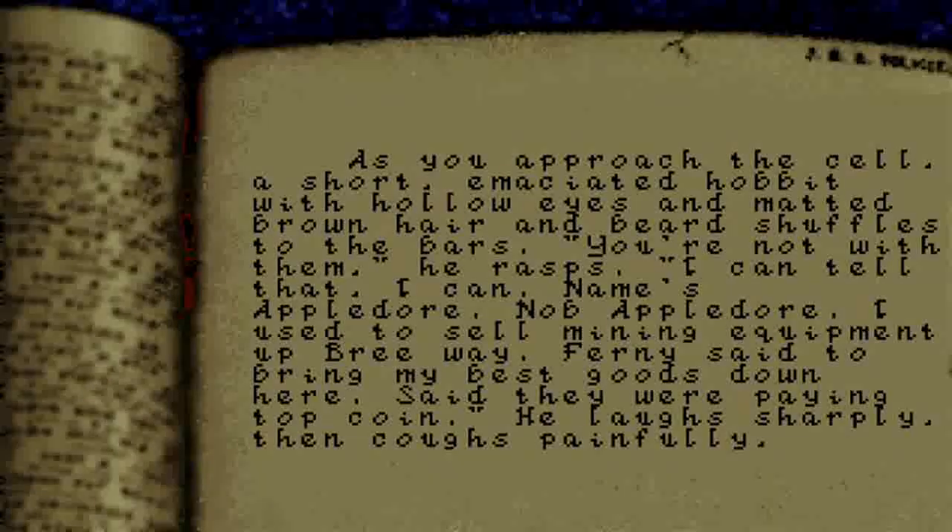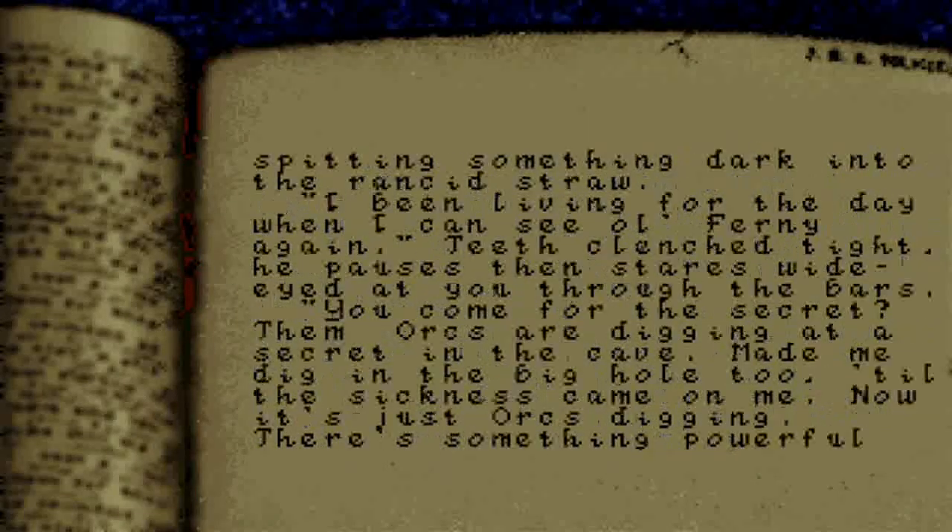As you approach the cell, a short, emaciated hobbit with hollow eyes and matted brown hair and beard shuffles to the bars. 'You're not with them,' he rasps. 'I can tell that. Name's Appledore — Knob Appledore. I used to sell mining equipment up Breeway. Fernie said to bring my best goods down here, said they were paying top coin.' He laughs sharply, then coughs painfully, spitting something dark into the rancid straw. 'I've been living for the day when I can see old Fernie again — teeth clenched tight.'